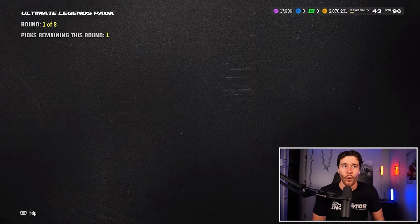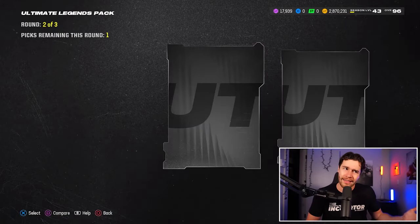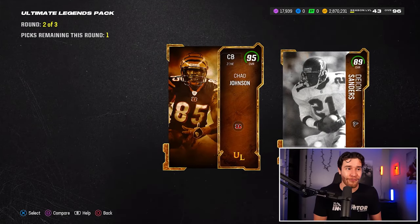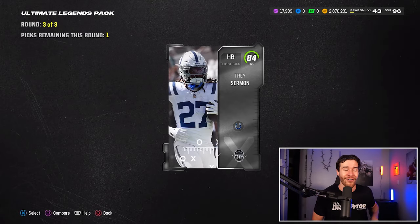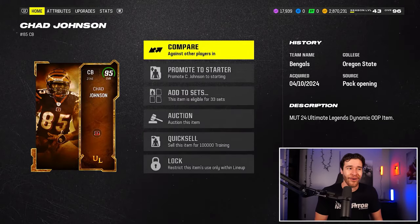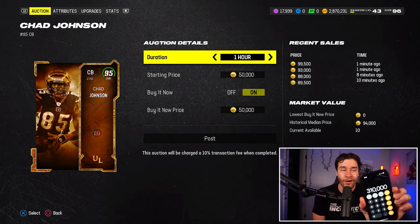Let's open up ultimate legend pack number one and see what we can pull. There are three rounds to each of these. Round one shows us an 89 Ocho — not the best, actually probably the worst. But 95 overall Chad Johnson in round number two. We're going to make a free ton of coins in this video. We ended off with an 84 Trey Sermon, but 95 OVR Chad Ocho Cinco — that's another 90,000 coins, bringing the total in the video up to 300K.